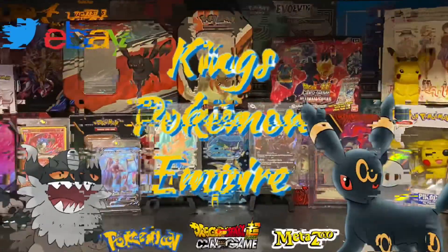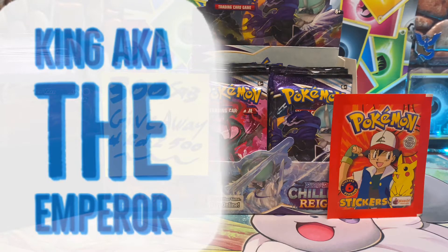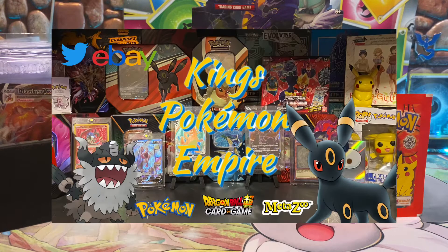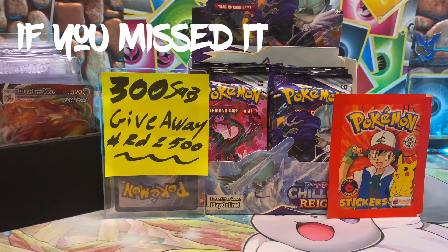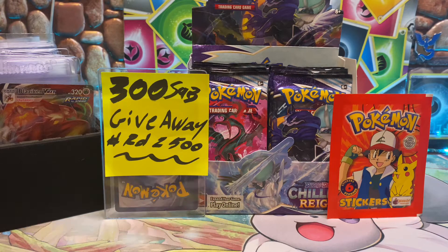Welcome back to King's Pokemon Empire! In part one of this booster box, we opened 18 packs and also a Merlin sticker pack. Nothing too exciting from the Merlin stickers — we didn't get any holos — but holos are just that extra sweetness you get from those packs.